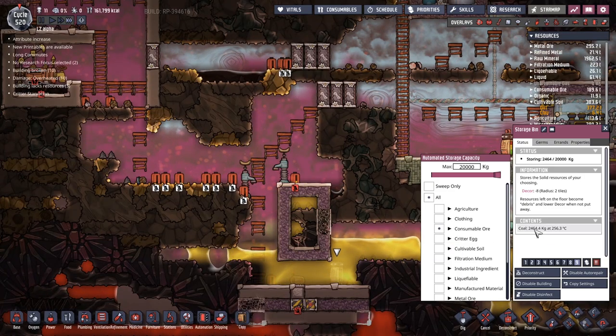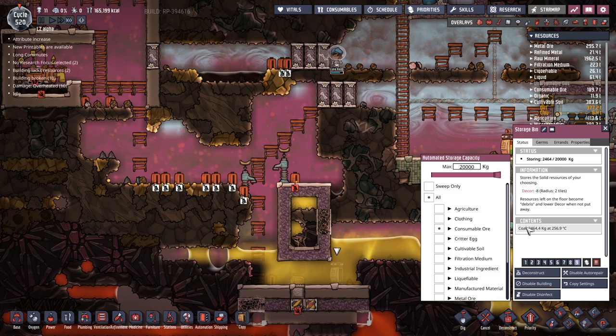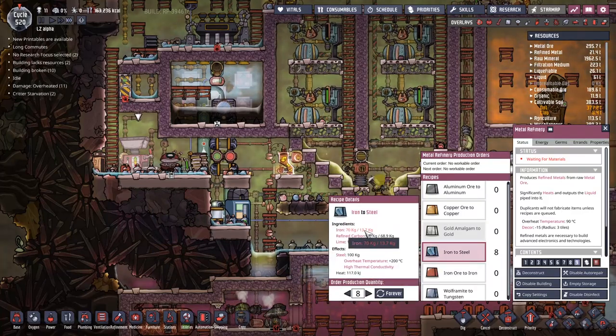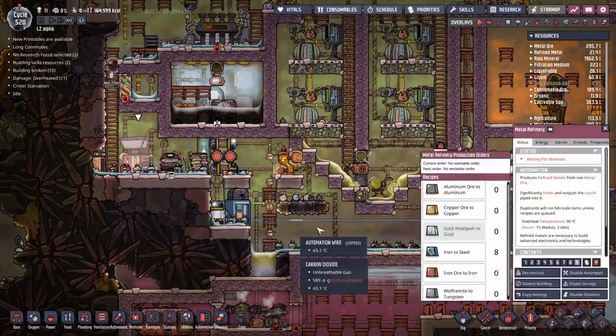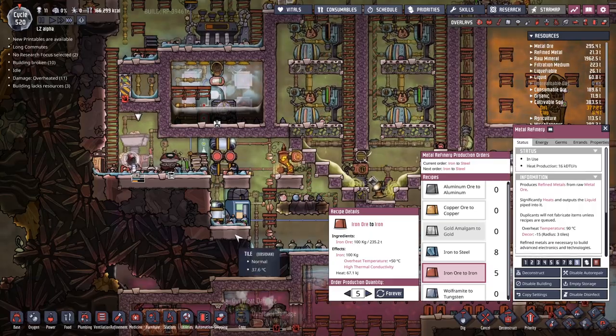We've lost some coal - people have taken some coal out of here. I presume it's so they can work on the kiln up here. No fabrication's queued, but I'm assuming we've put a whole bunch of stuff in here. Where's the actual iron gone? Let's try queuing up five of these and see if that helps. Mad Frank doing work on the steel there - I am loving it.